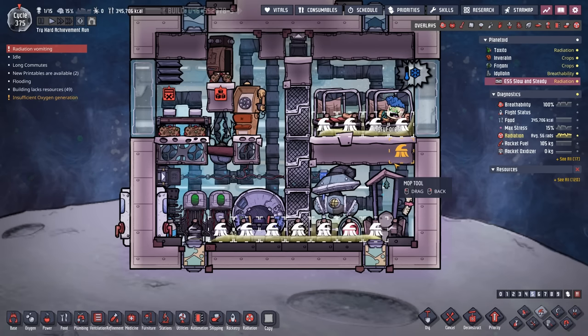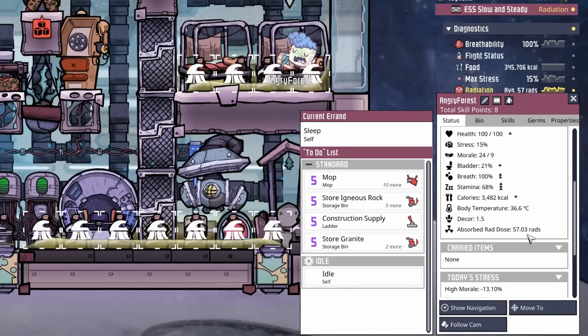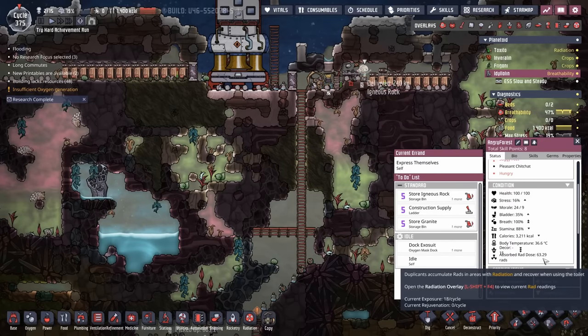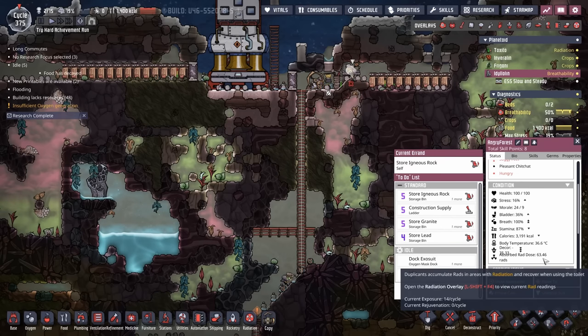And Angry Forest has radiation vomiting again. I really should have brought some rad pills. Their absorbed rad dose is actually not too bad — that could have just been holdover from the last time they were getting way too much radiation. Because all in all, they're really not doing too bad. Their current exposure is very minimal. So as long as we can keep the overall radiation down, they should be fine and slowly start to catch up.